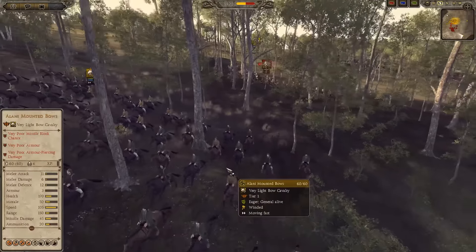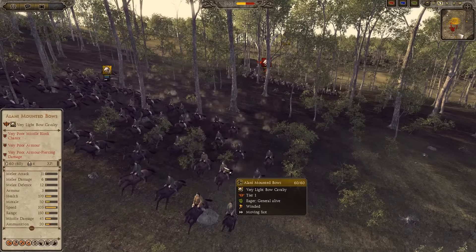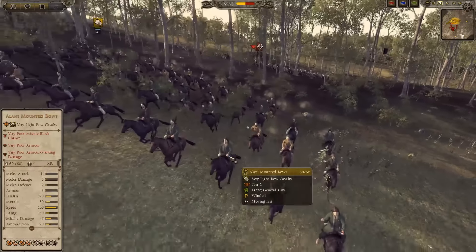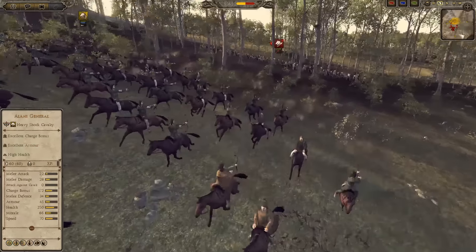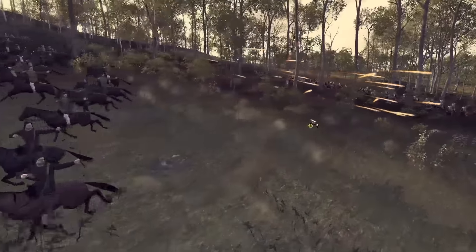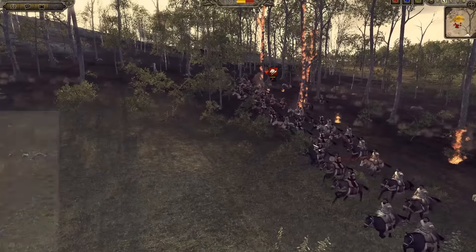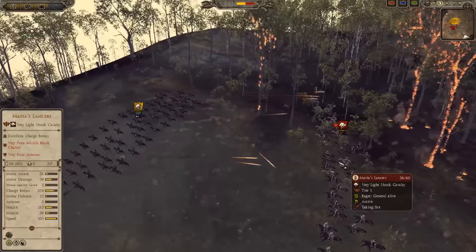I wanted to do an LP for the longest time in the mod because a lot of campaign mechanics have also been changed. A huge part is that he's updated the garrisons so they're a lot better. A big problem I had in Attila is that massive cities like Constantinople were usually just left unguarded, which removed the realism and didn't make for good sieges. So he's made it so garrisons are a lot more realistic and big cities get guarded much better.